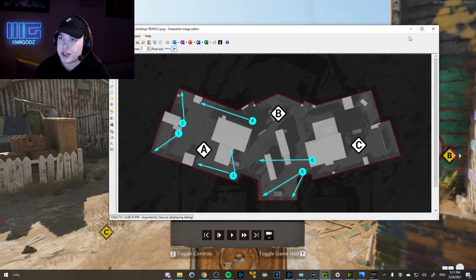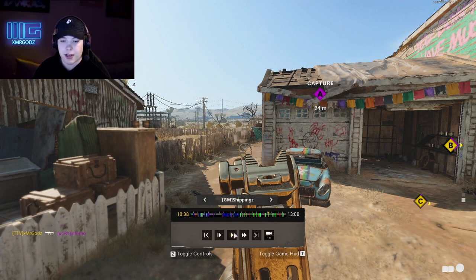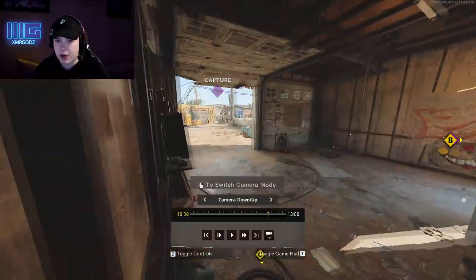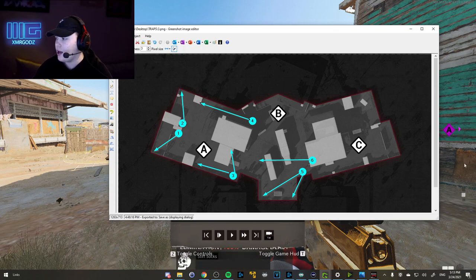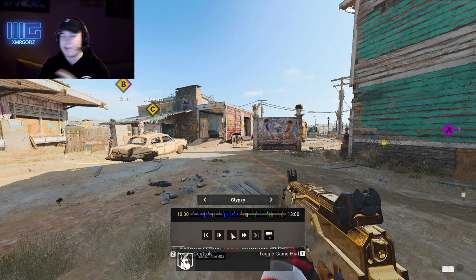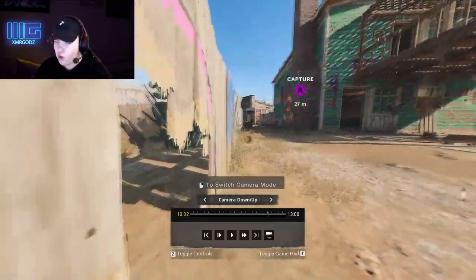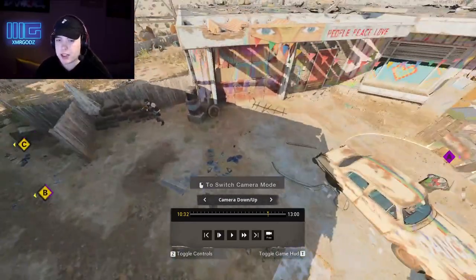Now we're covering spot number three — left side of A. This player basically just watches inside garage and the left side of A. It's pretty straightforward. He just makes sure nobody runs from the left side into the spawns and flanks us. For spot number four — right side of the A house — he watches this little alleyway to make sure nobody flanks us, and he also watches mid to catch anybody running out. They don't spawn too often on his side but they do sometimes — he can jump shot the fence to get them if needed.